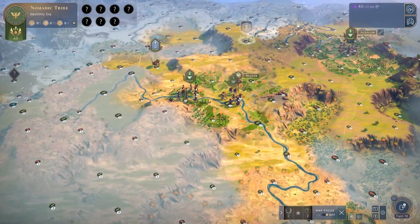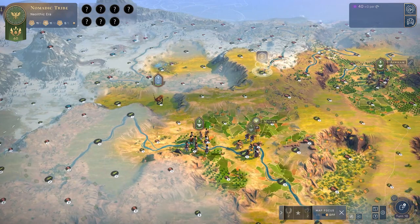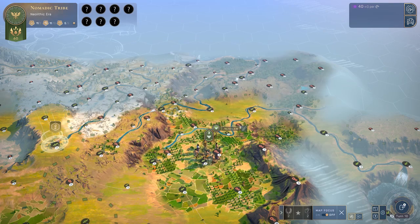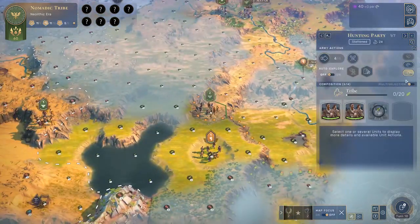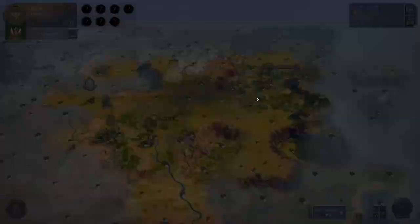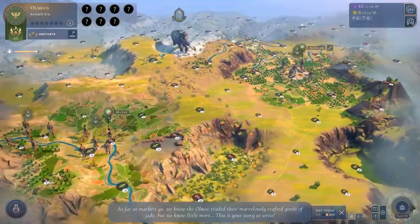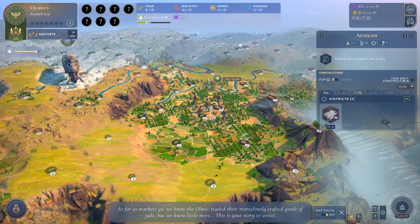Looking at my territories, I'm going to be much more production-limited than food-limited. As the Olmecs, you're incentivized to get a fair amount of food early with the Olmec heads to get that extra adjacency bonus. So I'm going to pick the plus one industry per population legacy trait. Because I'll be growing fairly effectively with all that extra food, it'll allow me to scale up my population. I'm now in the Ancient Era and you'll see this city is still growing. I currently cannot end the turn until I've turned this other outpost into a city — in this case it's not going to matter too much since both are perfectly viable city locations.